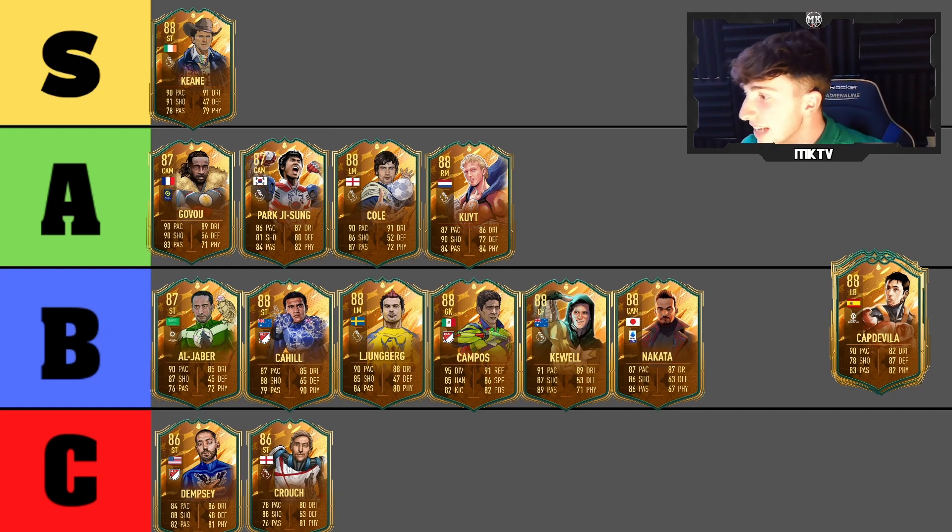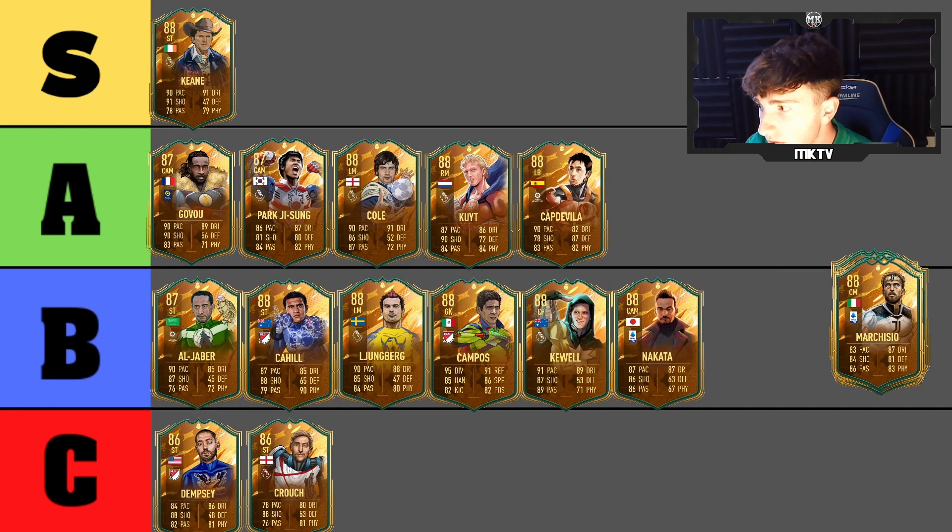Next is going to be Captive Villa — I apologize if I said that wrong. I haven't personally used this one either but I've seen him in a lot of people's teams and he looks very very good. I think this guy could be A tier, though I haven't used him enough to justify anything higher. For now I'm going to put him in B tier and see where we go.